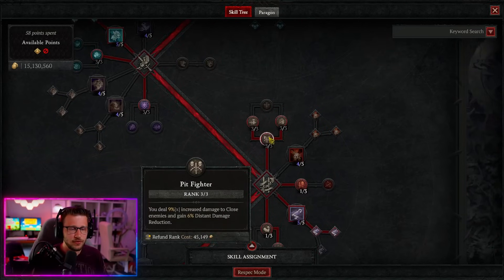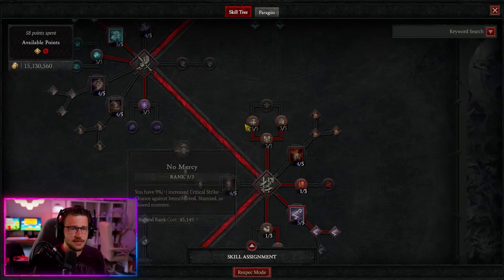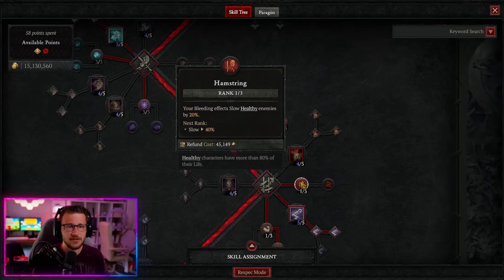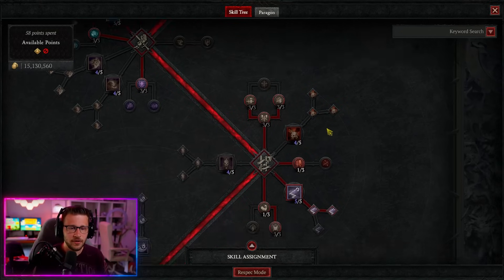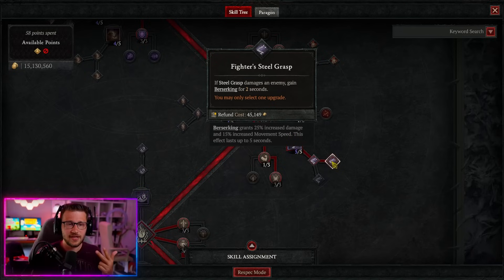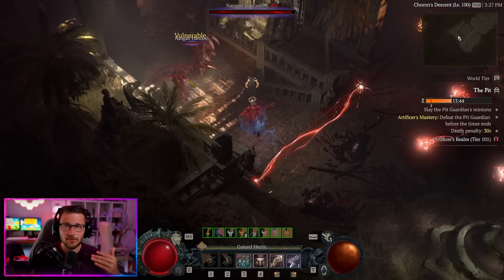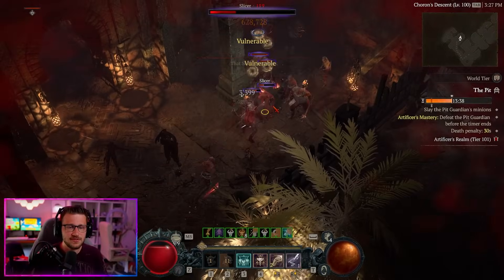We want three out of three for Pit Fighter for additional damage and DR, three out of three for Slaying Strike for increased damage against injured enemies, and No Mercy to increase critical strike chance against immobilized or slowed enemies. We take one out of three for Hamstrings so our bleeding effects from thorns slow healthy enemies, proccing that crit strike chance up front. We also want Steel Grasp into Fighter Steel Grasp — this adds Berserking and lets us pull in enemies, make them vulnerable, and wail on them with Bash.